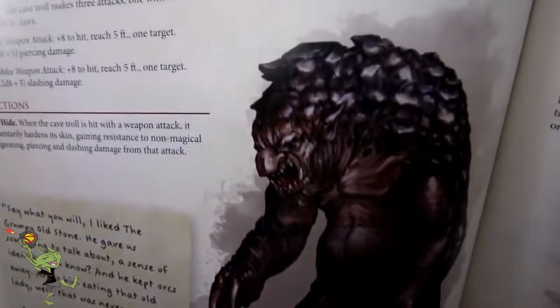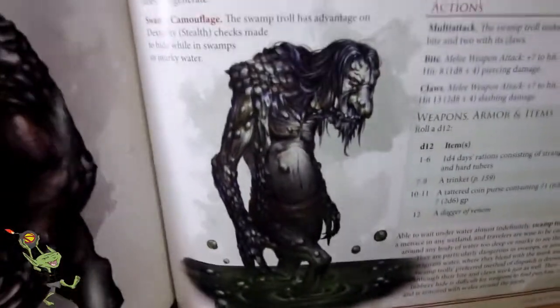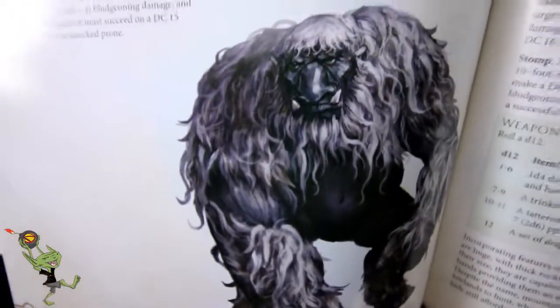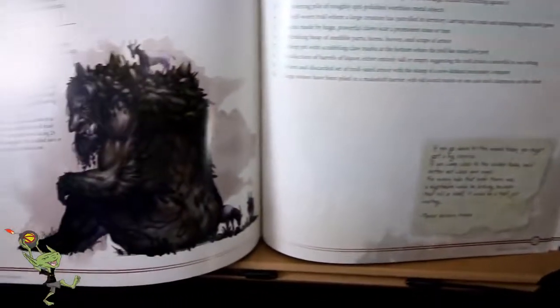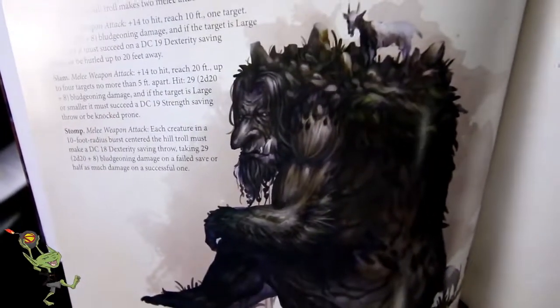Got a cave troll — this guy looks like troll meets badger or armadillo. He's been eating all those rocks. There's a lot of variety here with the trolls. Frost troll — you named it. He looked very yeti-ish. This guy is weird — he's got a face growing out of the side of his head. That's a mountain troll. We got a hill troll — that's big enough to be a hill.